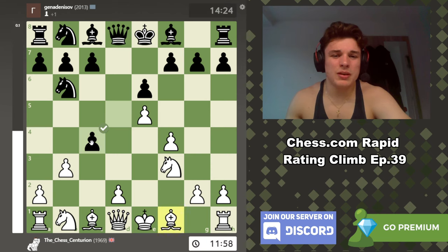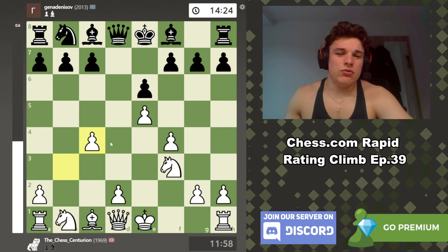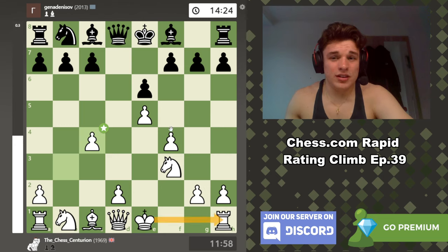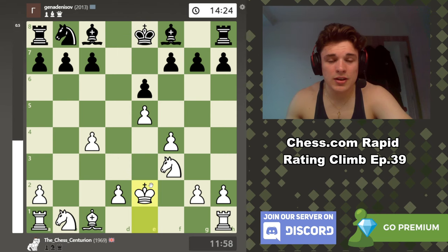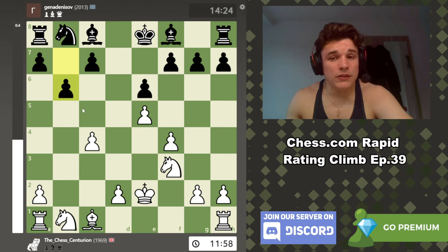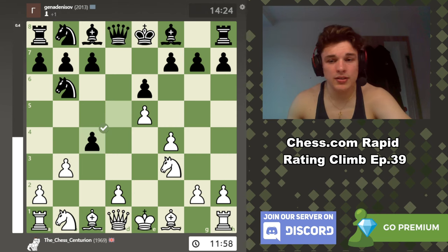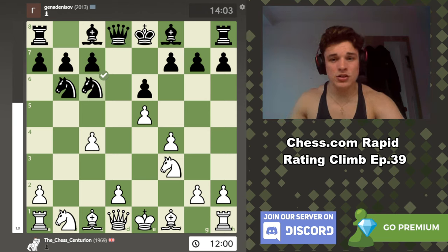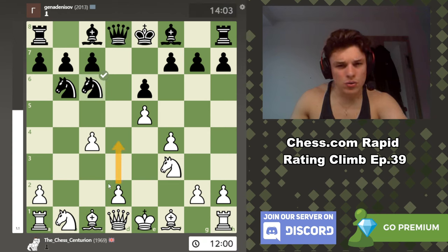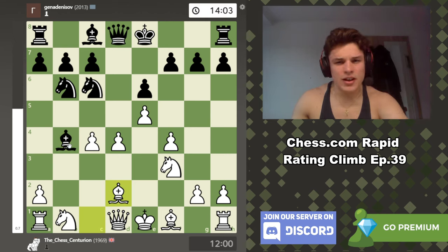d takes c4, b takes c4. I don't really want to take with the bishop because not only is this going to be a good bishop on d3, but black gets rid of his really stupid knight. Queen d3 is a move as well — it stops me from castling, I've got to trade queens, and black is good. Normally if you have a lack of space in a position you want to trade pieces, and if black trades the queens his lack of space isn't as big a deal. Therefore we take back with the b-pawn. Knight to c6, and yeah — the computer calls that good, giving me a massive advantage because I just have d4.